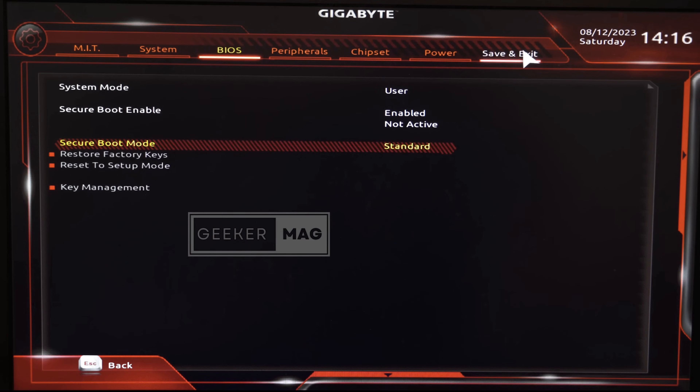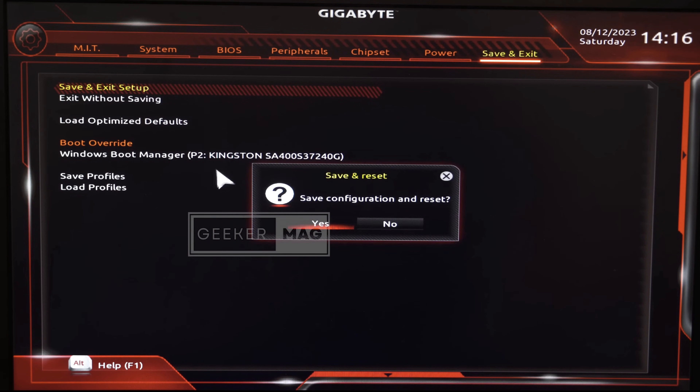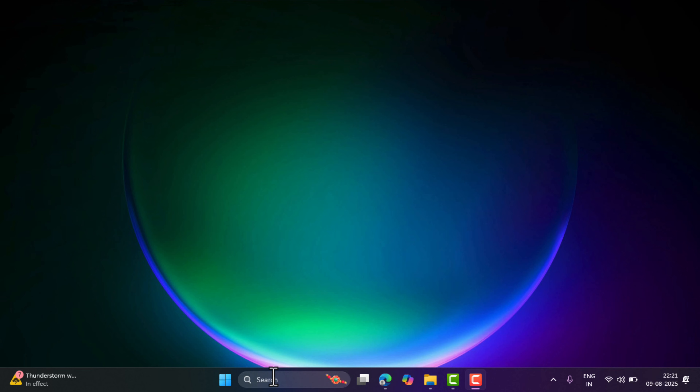Switch to the Save and Exit tab on the top. Select Save and Exit Setup and then click yes. This will restart and boot back to Windows with secure boot enabled.